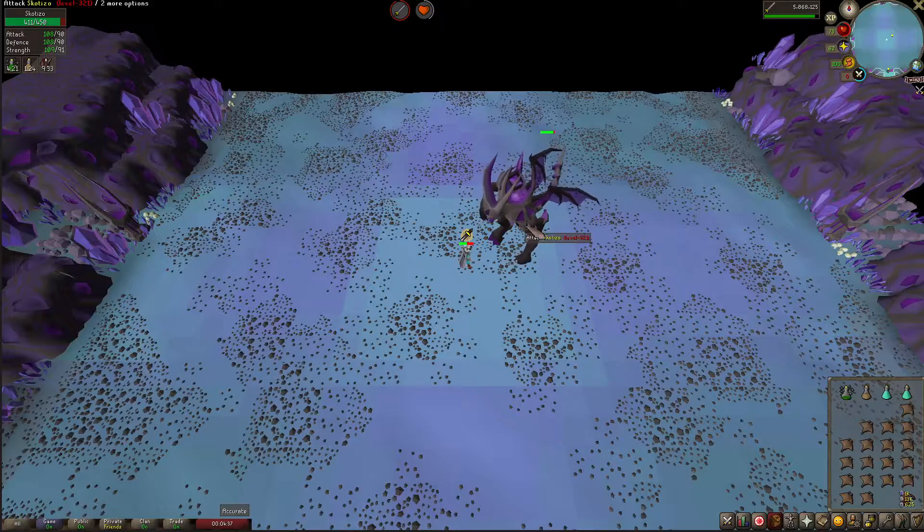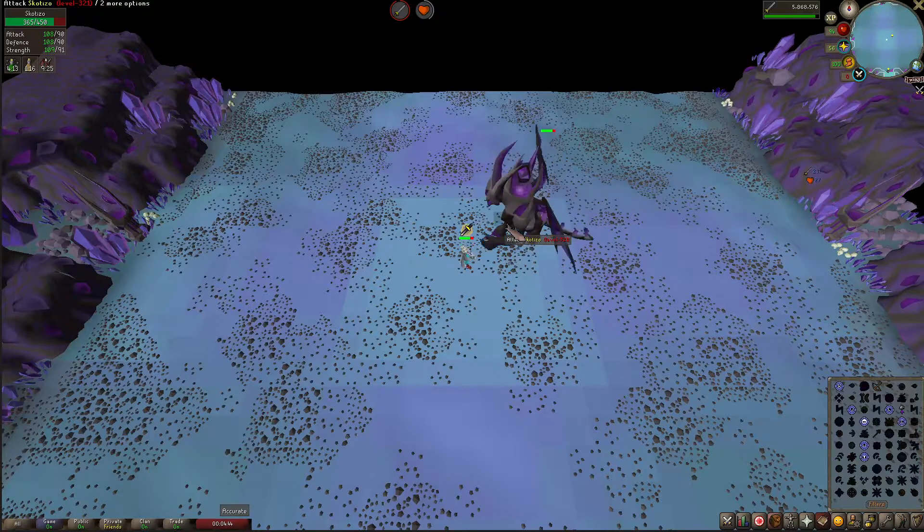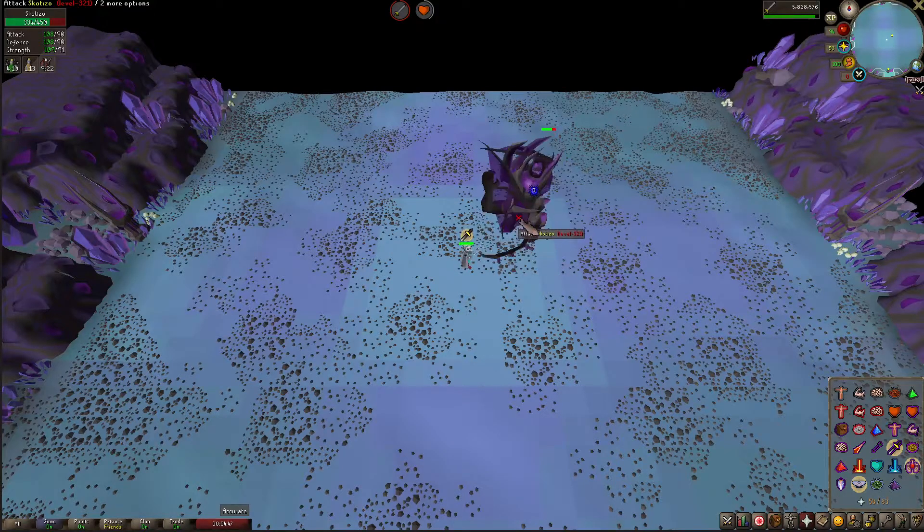One not-so-great thing about Skotizo is that he can hit pretty hard, so make sure to bring a lot of high-healing foods.